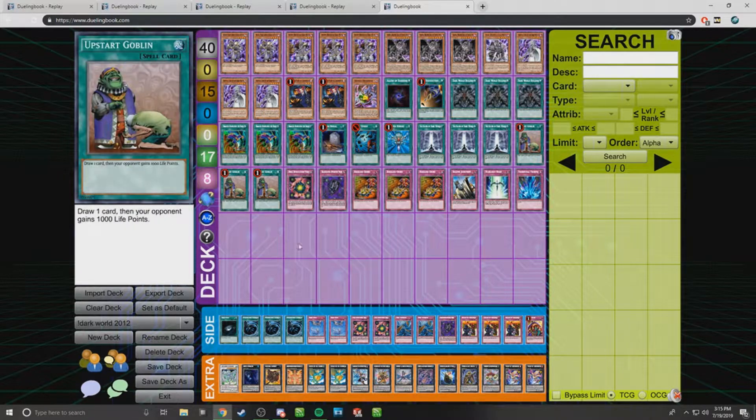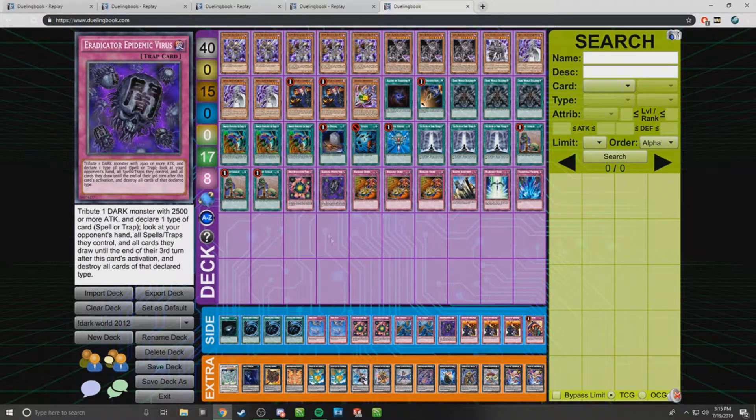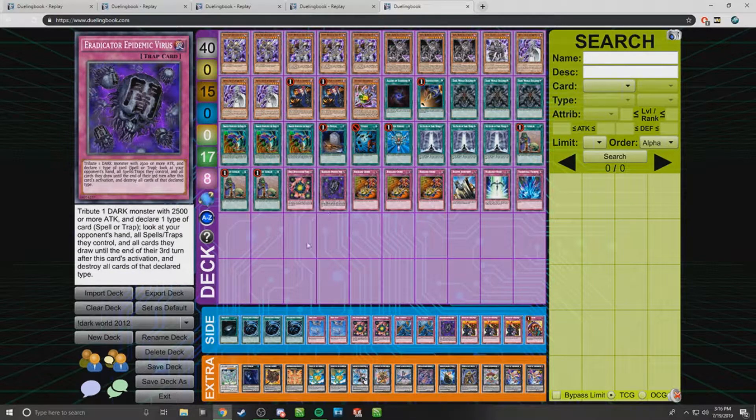That's all the spell cards. We ran 17, so it's quite heavy, but you kind of need all those spells and they all have pretty good reason. Onto the traps — we ran eight, and these are all very good traps. Here's the virus cards: Deck Devastation and Eradicator. Pretty much your game-enders once you get your engine going — these destroy decks. Wind-Ups was the most popular deck, so Deck Devastation Virus completely ended them. Against everything else, Eradicator was pretty deadly as well.